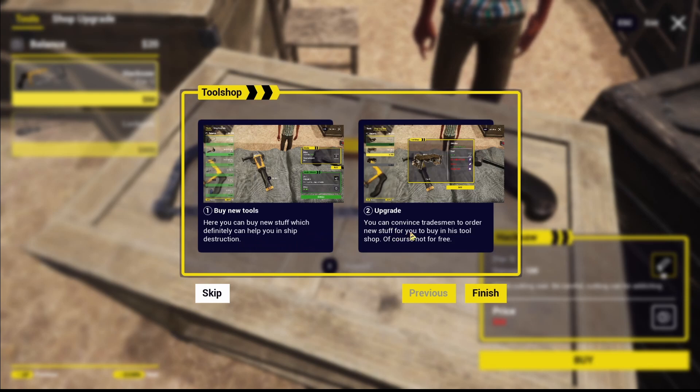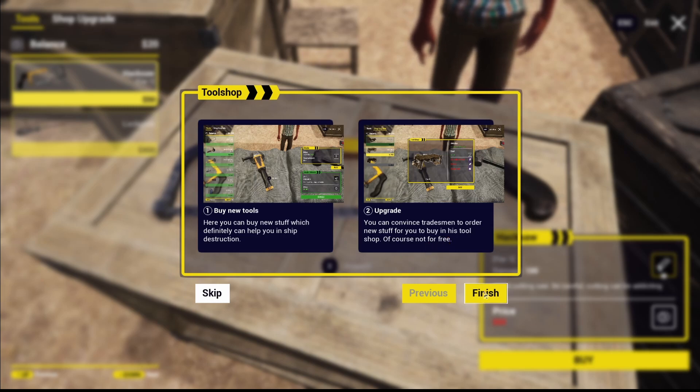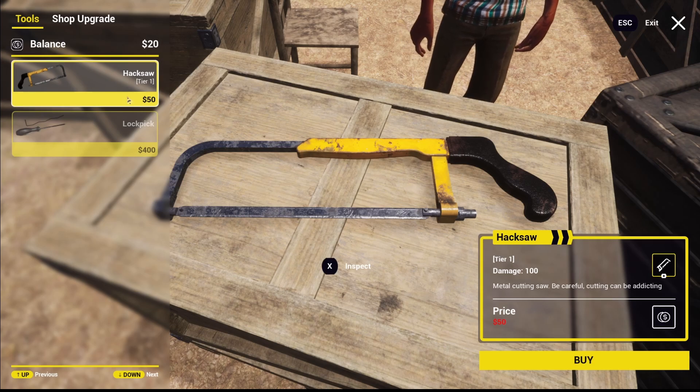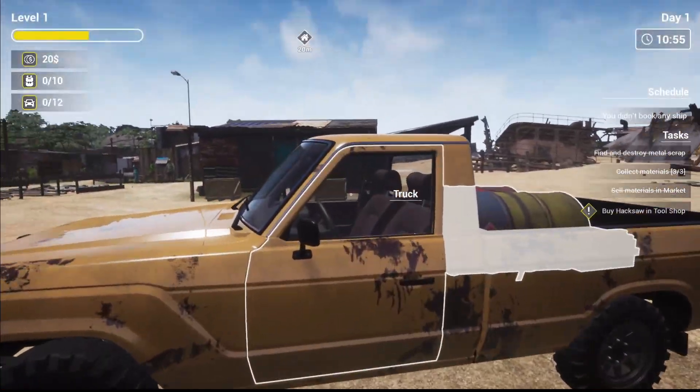Buy a hacksaw in the tool shop, which is right here. You can buy new stuff which definitely helps your ship destruction — you can convince tradesmen to order new stuff for you to buy in this tool shop, of course not for free. Let's buy this hacksaw — nope, we can't because we don't have 50 bucks.